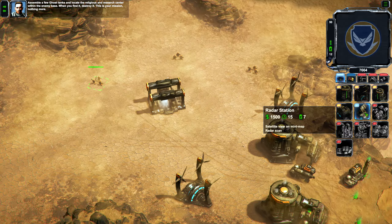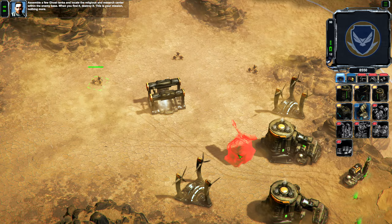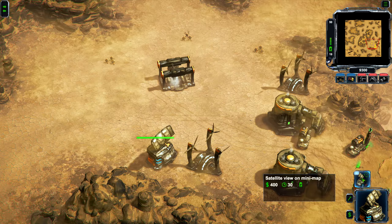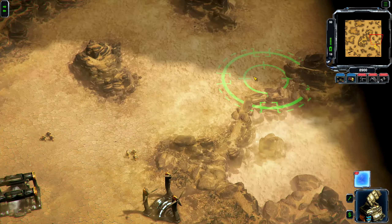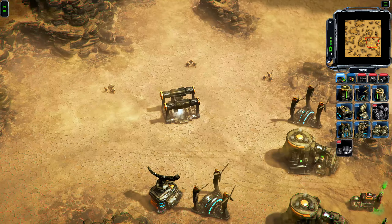Assemble a few ghost tanks and locate the research center within the enemy base. When you find it, destroy it — this is your mission, nothing more. Something I didn't notice before is that this unit apparently has like a satellite view thing.